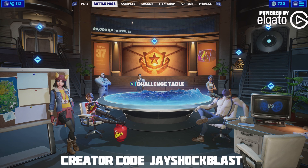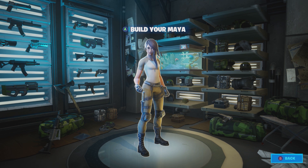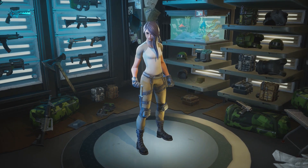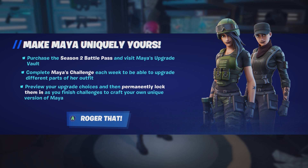What's happening everyone, JayShockblast here. We are on Chapter 2 Season 2 of Fortnite, and one of the cool features that comes with the battle pass is the upgrade vault, which is used for Maya. This season the big theme is choices. You purchase the Season 2 battle pass, visit Maya's upgrade vault, complete Maya challenges each week to upgrade different parts of her outfit, preview your upgrade choices, and permanently lock them in to craft your own unique version of Maya.